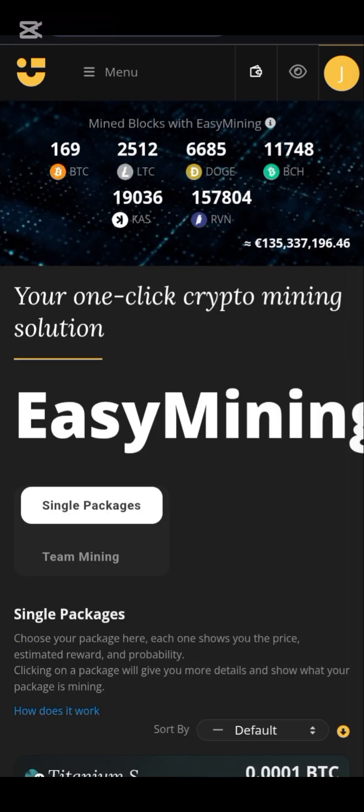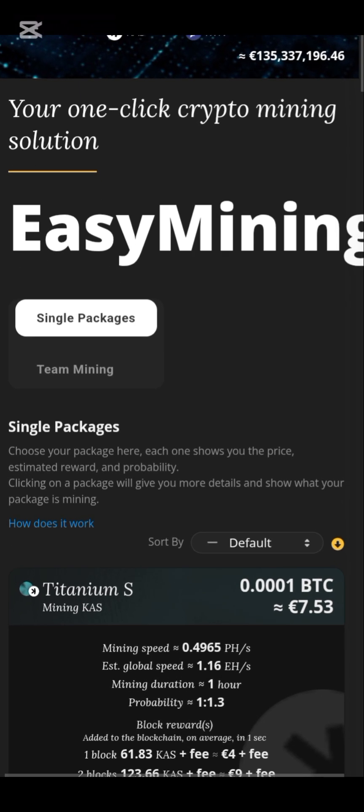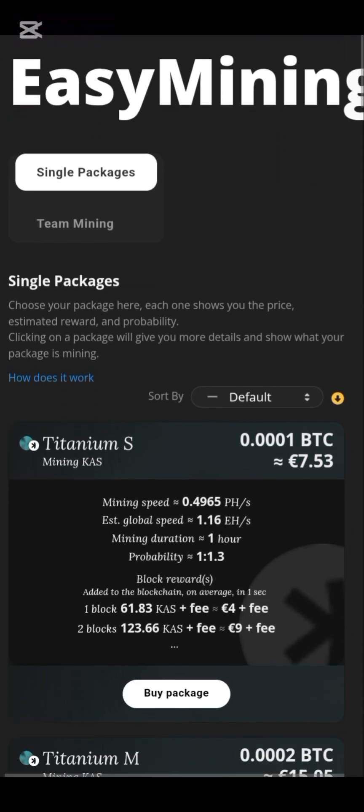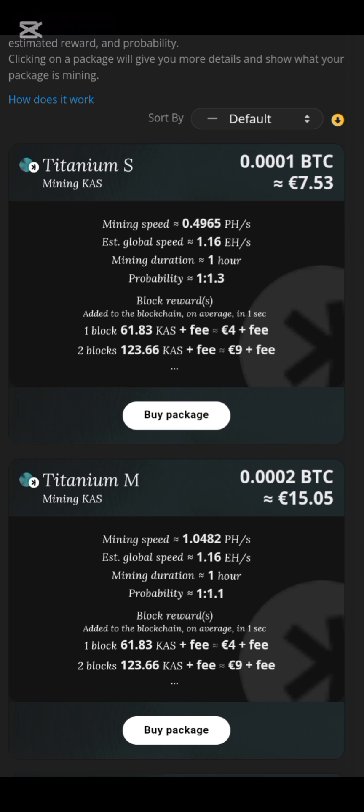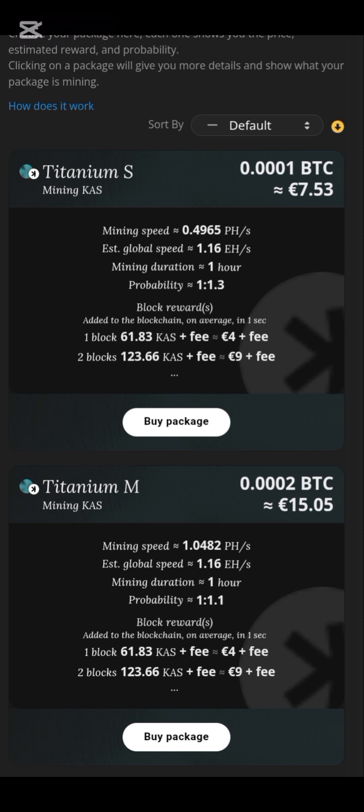As you can see, this is 'Mine block with Easy Mining' — your one-click crypto mining solution. Scroll down and you can buy packages. There's the Titanium X package, which is worth seven euros — very cheap to buy. You'll be getting a mini speed of 0.4 PH/s, global speed 1.6, mining duration one hour, probability one-to-one, ratio three, block reward — about three to four USD.